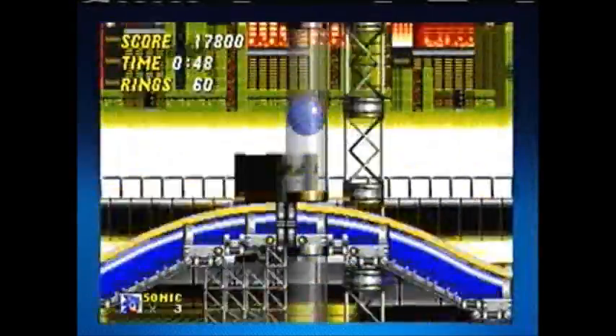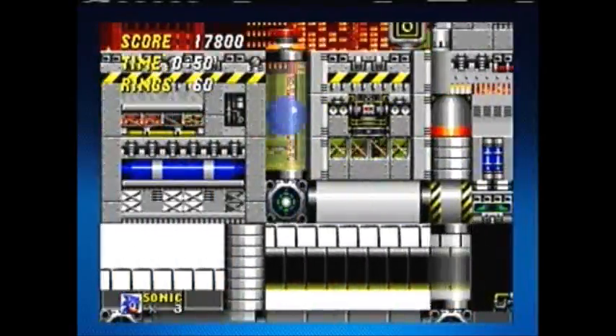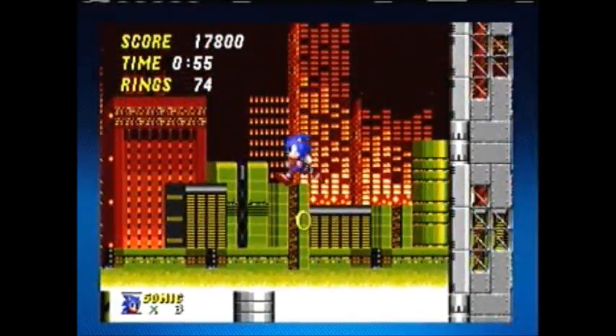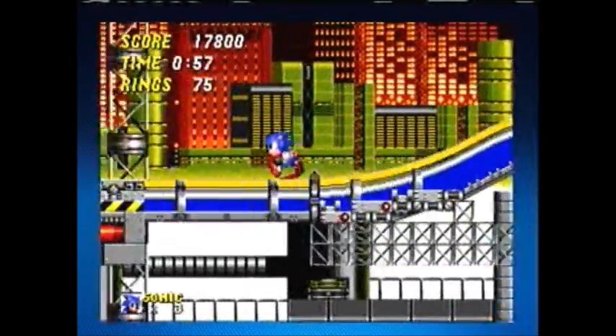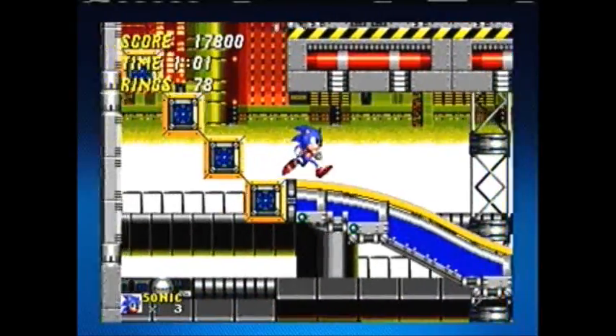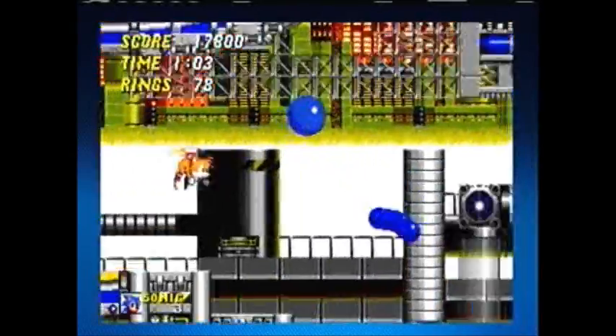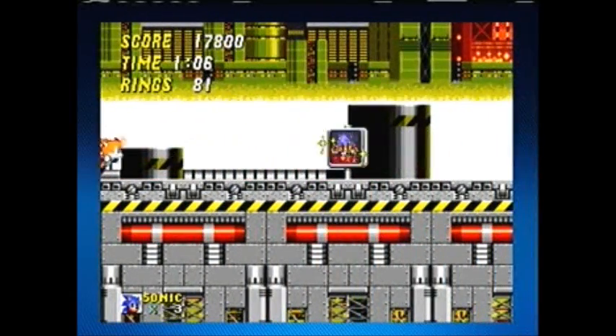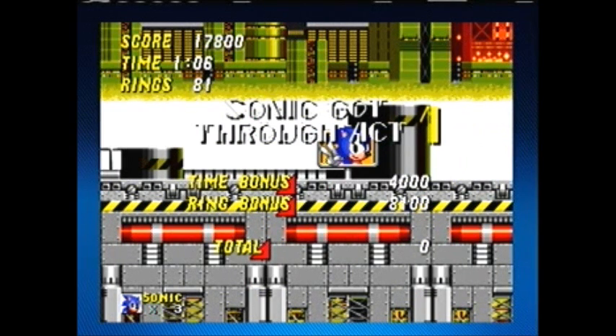So here we have pipes which basically take Sonic in the direction it goes. We have a nice city background. We have these blocks that they basically took from Starlight Zone from the first game. It says Sonic got through Act 1.